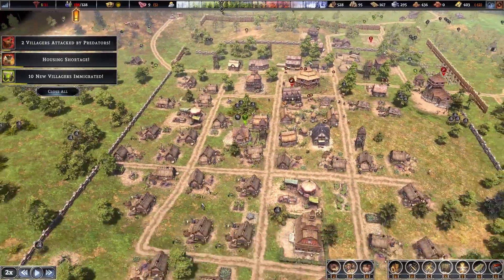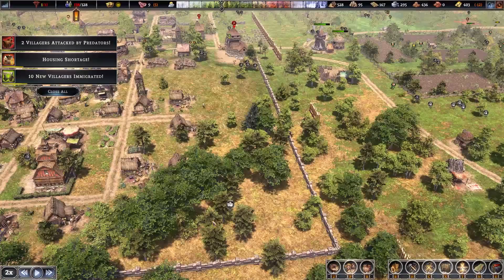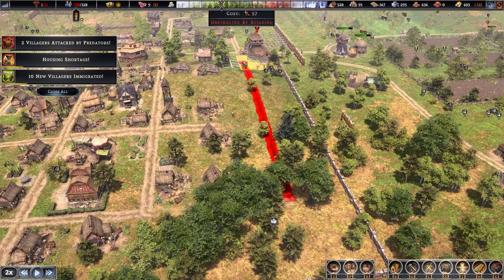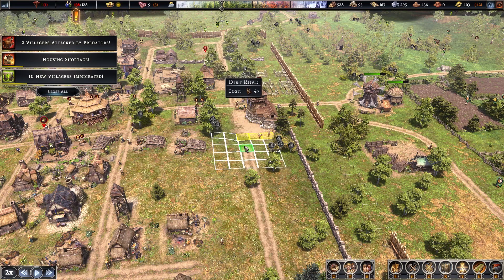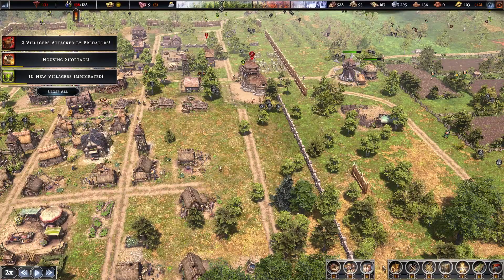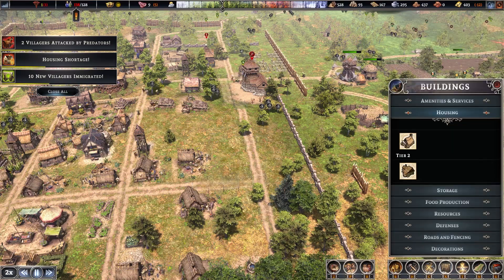We have a housing shortage, so we have to solve that before we do anything else. I'm going to need to build some houses. Let's see where we can put these houses. We'll run a road right down through here. We need some housing as my people are going along doing this stuff.